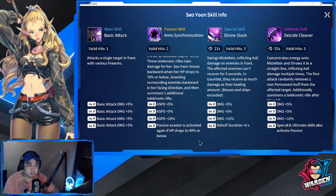Her special skill is Divine Slash — a 21-second cooldown with 3 valid hits. It swings Mistletime, inflicting AOE damage on enemies in front. The afflicted enemies can't recover health for 9 seconds, which is very serious for healers in gauntlet. They receive damage equal to their healing amount, so it's best not to put out any healers when she's around. Levels 2 through 4 give a damage bonus of plus 25%, and level 5 adds a debuff duration of plus 6 seconds.